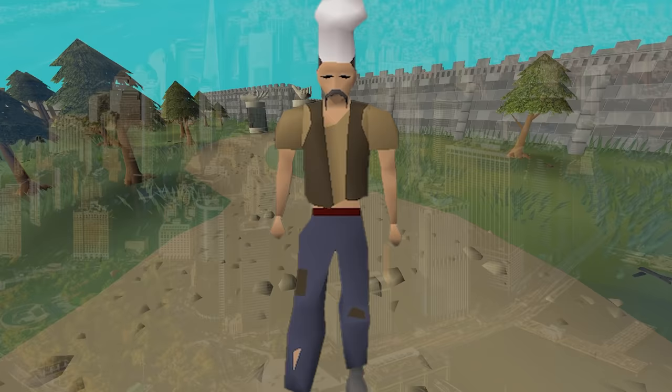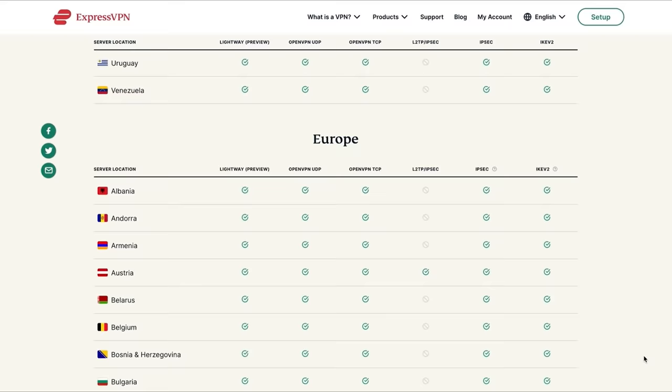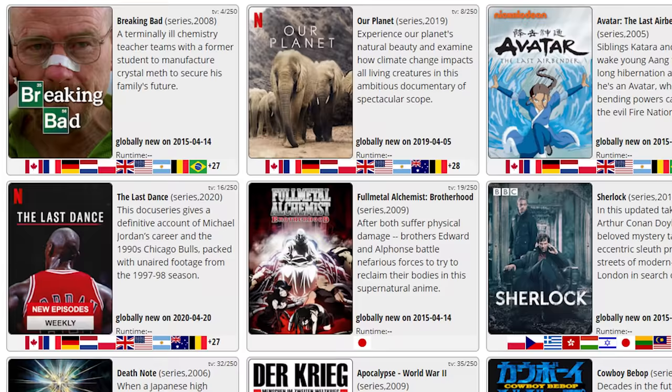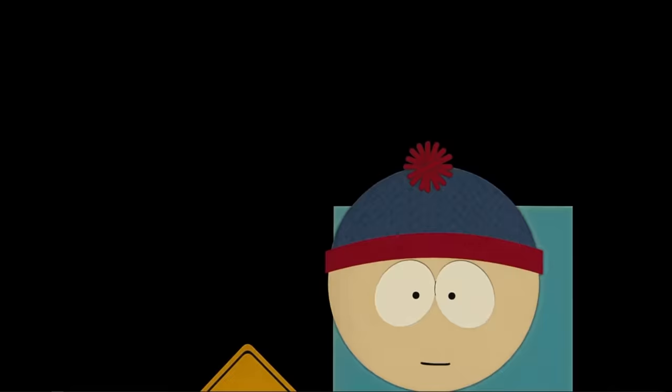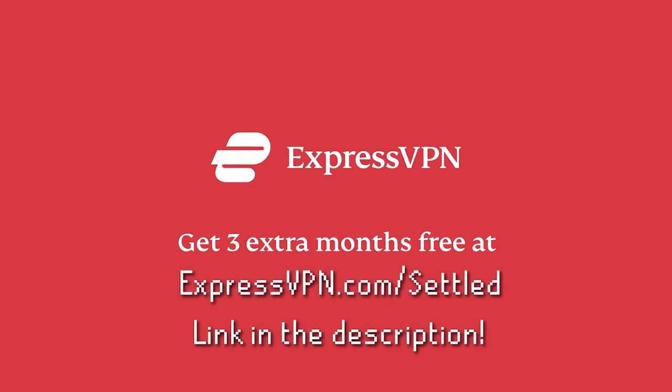Oh sorry, didn't see you there. I bet it looks like I'm in a lot of different places right now, but I'm just spoofing my location with ExpressVPN. It's this easy to stay secure and stay private online. ExpressVPN has servers in 94 different countries. Not only can you secure and protect your online data, but you can also unblock any content that is currently blocked in your region. For example, since I'm in the United States, I can't watch South Park on Netflix — so I just open up ExpressVPN, switch my location to the UK, and it's that easy. This also works for Rick and Morty, Modern Family, and so much more, and practically any streaming service. Find out how you can get three months for free by visiting expressvpn.com/settled or clicking the link in the description. Thank you to ExpressVPN for sponsoring.